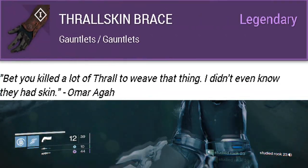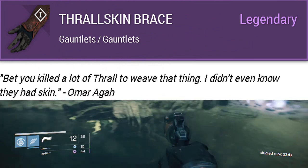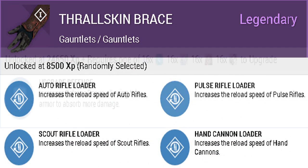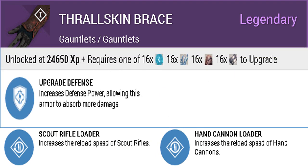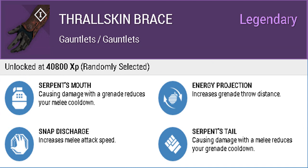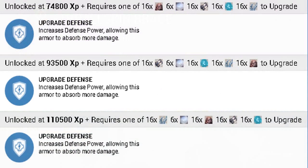Up next are the Warlock gauntlets. Starting off with the randomly selected loader perks, then Upgrade Defense, and then the special randomly selected perks: Serpent's Mouth, Energy Projection, Snap Discharge, or Serpent's Tail — one of these four will be selected. The remaining perks will be Upgrade Defense.